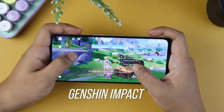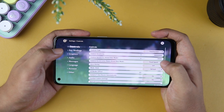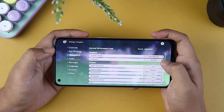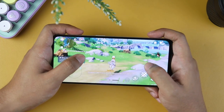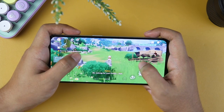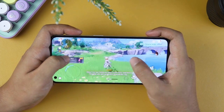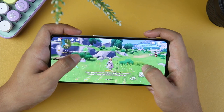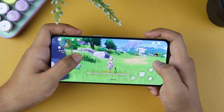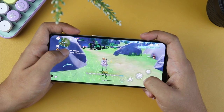Last on the list is Genshin Impact. Surprisingly, our settings are set to smooth — I was expecting it to be set at the lowest — so we will be bumping up the FPS to 60 to see its performance. In terms of graphics, it is poor to be honest. You can see the grains and blurriness from the texture. As for the performance, it is not great but somehow manageable. Still, if you want to really enjoy this game, you might want to look at a higher budget device. That is pretty much the gaming performance, but we are still not done.